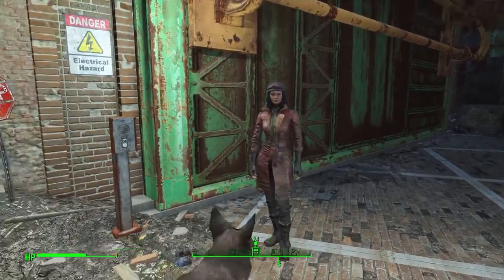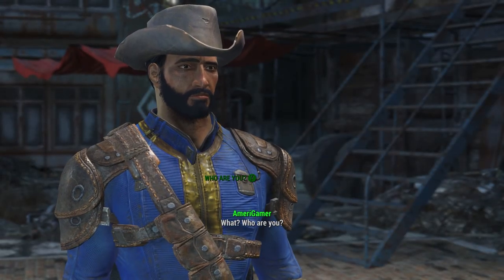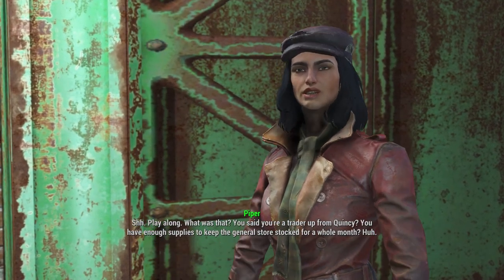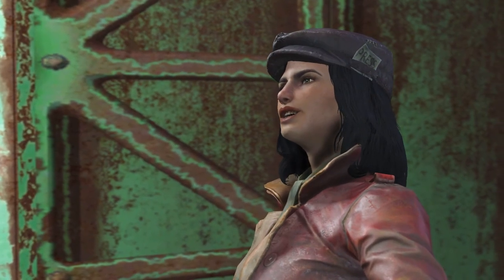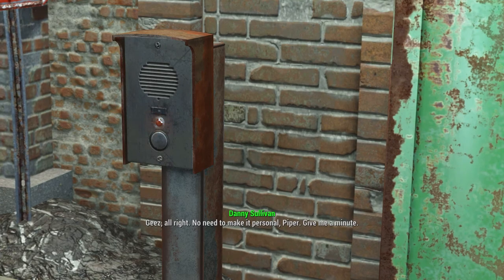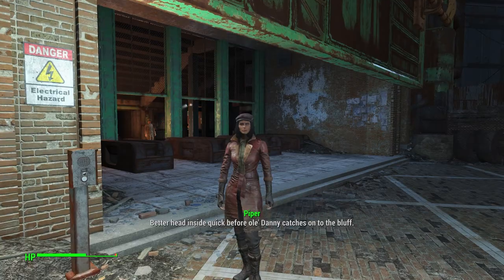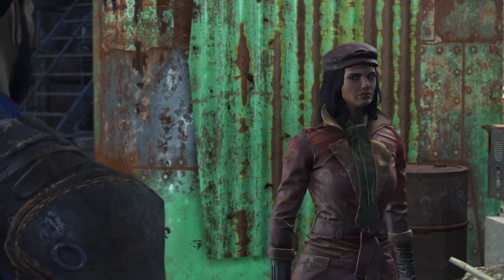You want into Diamond City, right? Yeah - wait, who are you? Shh, play along. What's that you said - you're a trader up from Quincy? You have enough supplies to keep the general store stocked for a whole month? You hear that Danny - you're going to open the gate and let us in, or are you going to be the one talking to crazy Myrna about losing out on all those supplies? Jeez, all right. Head inside quick before old Danny catches on to the bluff. Does she not know about the Quincy massacre?